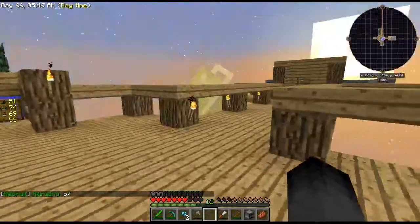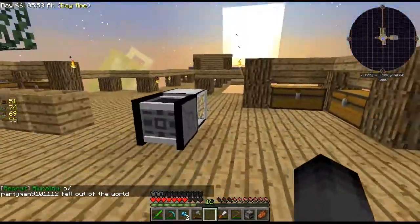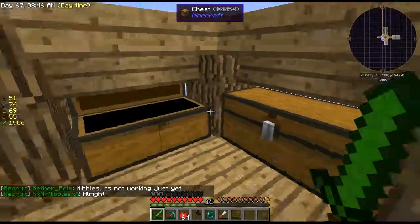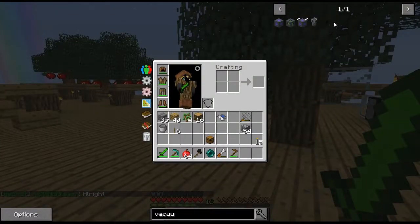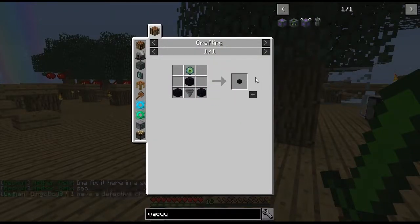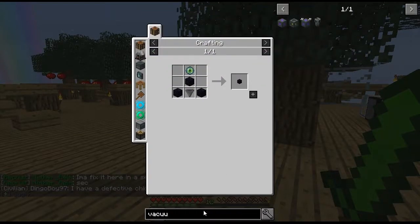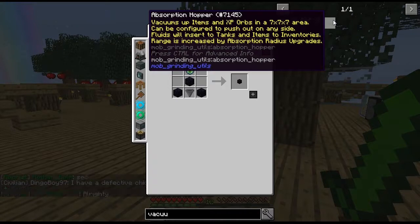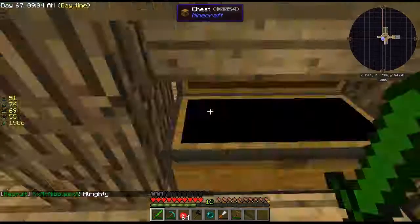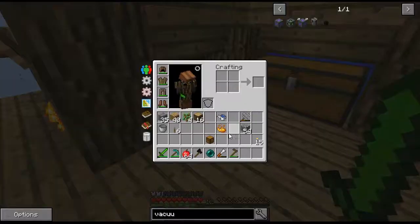I'm gonna try and get myself an ender pearl — it's probably gonna be hard, I'll probably have to trade all my diamonds for it. All right guys, I just got my hands on an ender pearl — my boy Greed17 hooked it up. So I'm gonna go ahead and make this — I think it's called an absorption hopper or vacuum hopper. Seven by seven area, that's what we want. I got some blaze powder and I think I can get it from sieving dust.